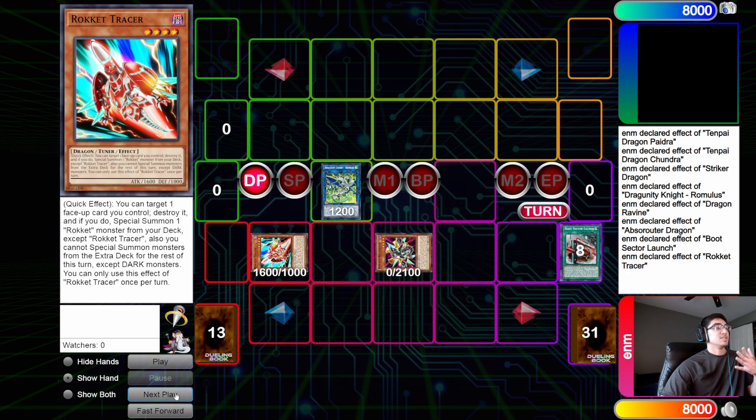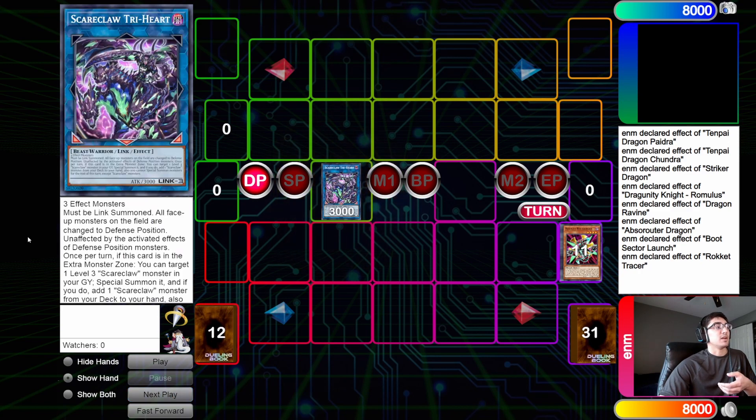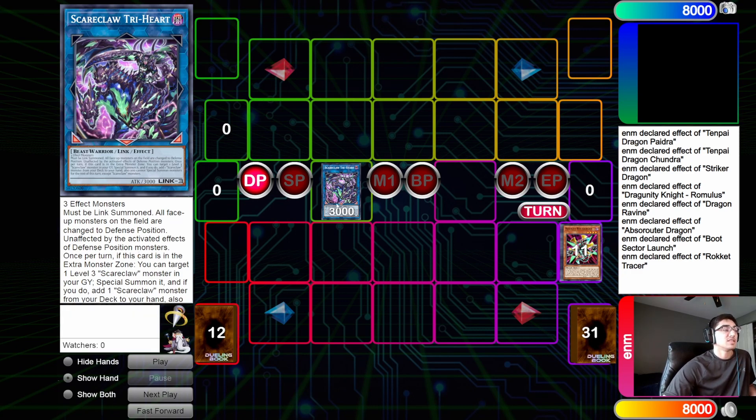Now again this is exactly the same line — this is just where it diverges, which is if you were forced to go first. If you're blind going first playing this deck, you have to assume your opponent is on Tenpai. So we link everything off into a Scareclaw Triheart. Triheart is a really powerful card — it doesn't have the protection we'd like, but it forces your opponent to make link plays instead of synchro plays, since they can't attack with their synchro monsters. And those link plays are not protected by the field spell. That's the concept behind Triheart.